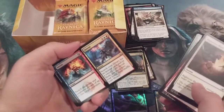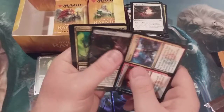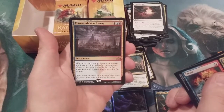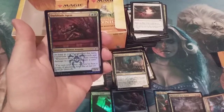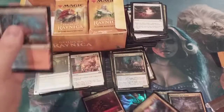We got Invert and Invent. We have a Necrotic Wound, a Glow-Spore Shaman, and a Thousand-Year Storm — mythic number two! With a foil Darkblade Agent. So mythic number two, foil number three, and we move forward.